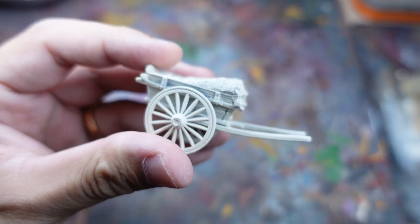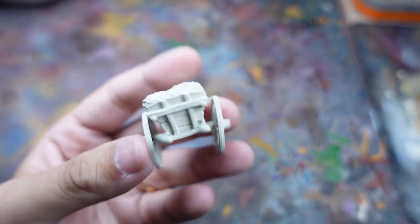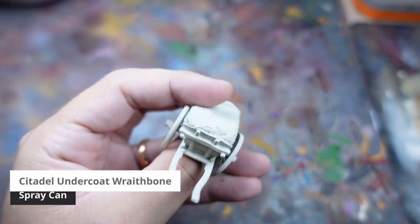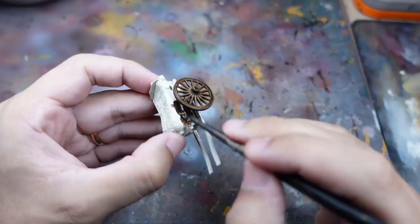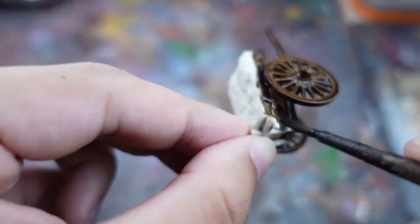So to kick things off let's start with the hay card. This is a pretty simple model with some nice textures which makes it perfect for contrast paints. I start with a Wraithbone undercoat and use Wildwood, which is the standard dark brown wood colour. I want the wood to be a little dark to contrast with the hay, which is going to be nice and bright.